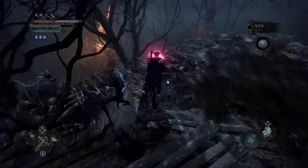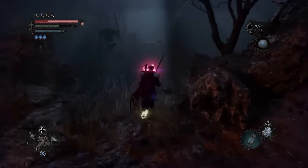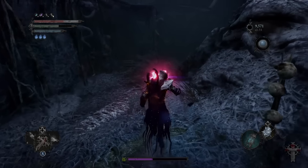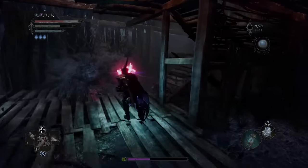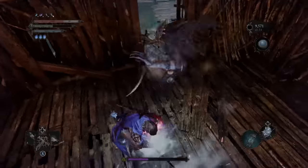Run and jump down, then go straight. Make sure you don't die — dodge the enemy attacks. Run straight to the right, through this house, and head up the stairs. Once you head up the stairs, make a left. I'm going to kill this enemy so he doesn't bug us.